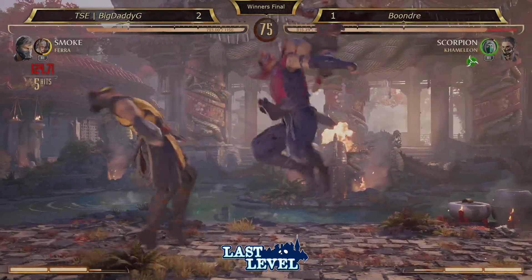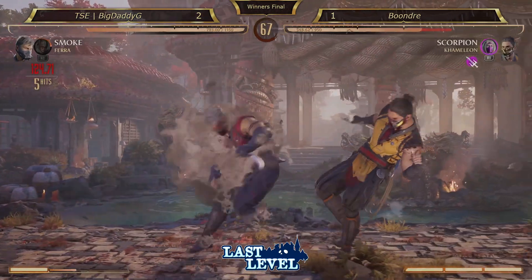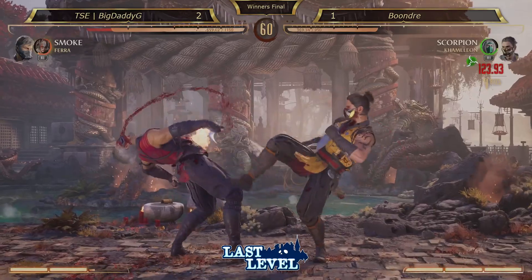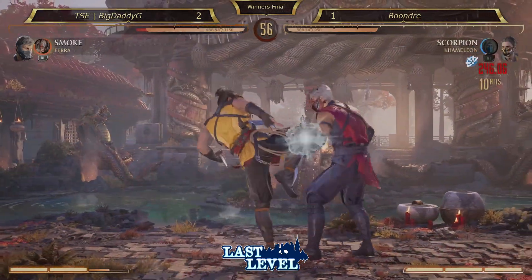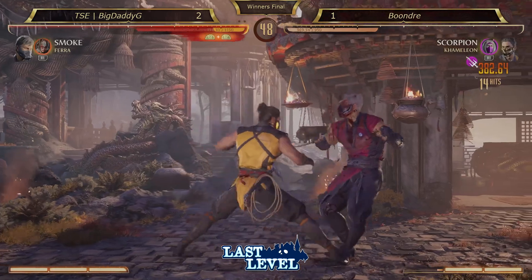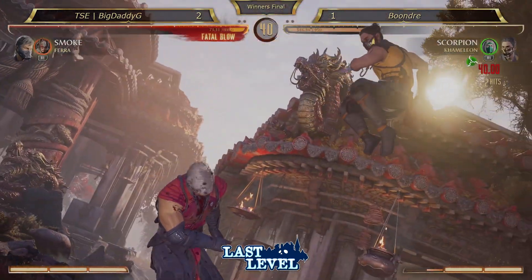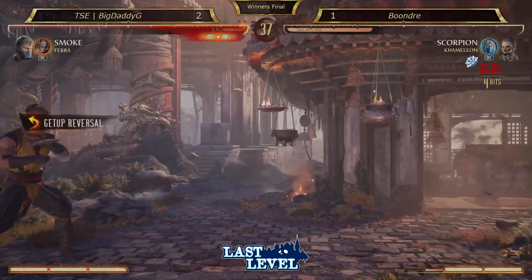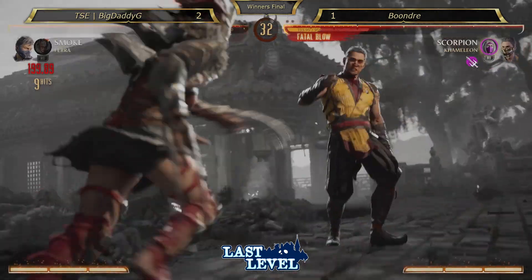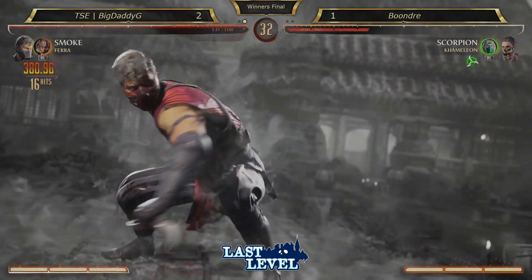Chameleon unlocks a whole other layer to Scorpion as well. Still a very viable cameo in her own right — yeah, we nerfed her health, but she's still out here, still doing the most. You can go for a setup like that too, and if they press, they're getting punished for it. That was a strong sweep. Pokes out of the amplified teleport. Dead throw — strong throw. No! That's it! That's a robbery! He's dead! He's robbed! That's insane! I cannot believe what I've just seen — where I'm from, we call that a robbery.